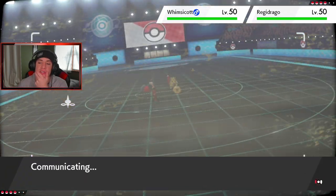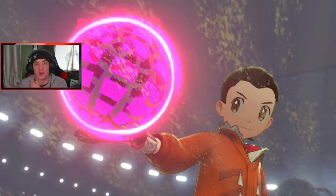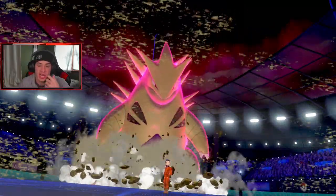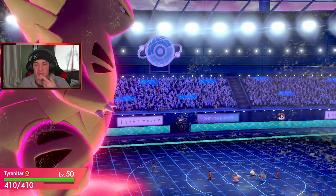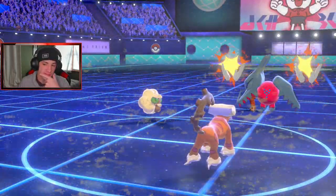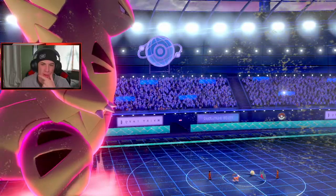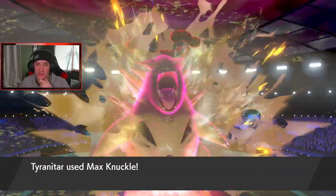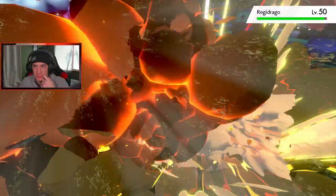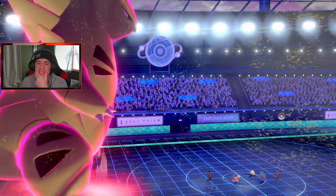Let's get it — I'll swap into Coco. We Dynamax T-Tar. Hopefully they send a Moonblast from the Whimsicott that we can eat up and trigger the Weakness Policy. We go for Max Knuckle first turn for the attack boost. He goes for Helping Hand instead of Tailwind — interesting. U-Turn comes out before him. Wait — he Protects! What a turn. Helping Hand into a Protect doesn't do anything. I'll U-Turn out next turn and get the Knuckle attack boost.